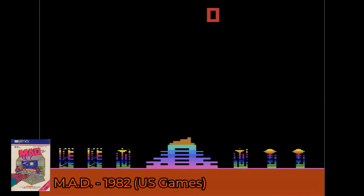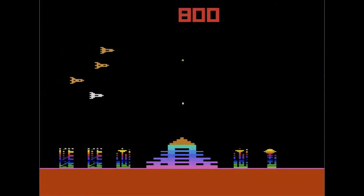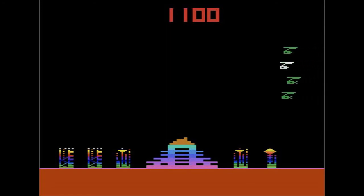Our next game is Mad Missile Attack and Defense from 1982. In this game you are trying to defend your civilization against guided missiles. The best way I can describe it is that it's a combination of Atlantis and Missile Commander. One other interesting thing is that in two-player mode, one person can control the missiles and one person can be the defender. I've got a feeling this game probably caused a lot of fist fights — if any of you ever got in a fist fight with your brother, sister, or whoever over this game, tell us about it in the comments below.